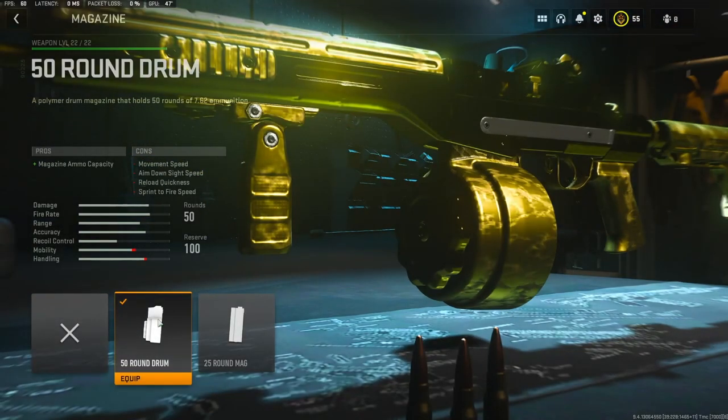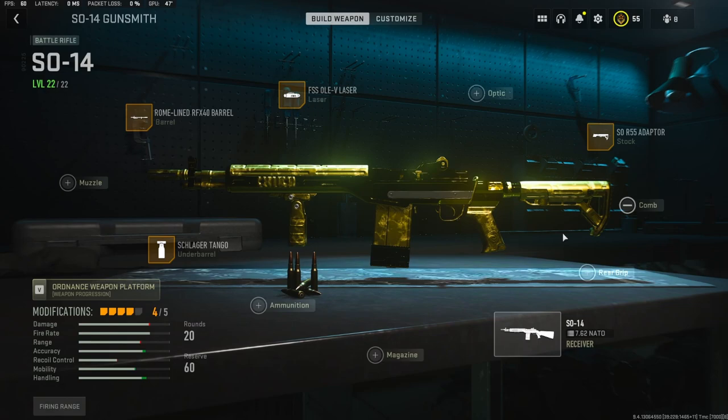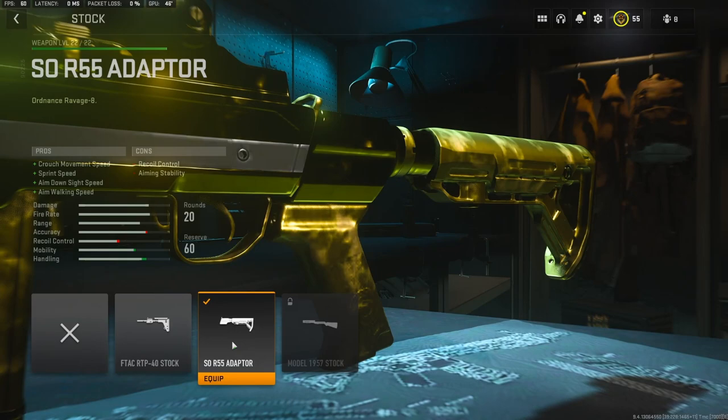And for the magazine, I'm using the 50 round drum. I'm pretty sure if you take it off it is 20 rounds, which can be enough, but I like 50 rounds. And on the stock, I'm going to be using the SOR 55 adapter. It adds crouch movement speed, sprint speed, aim down sight speed, and aim walking speed.